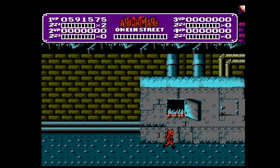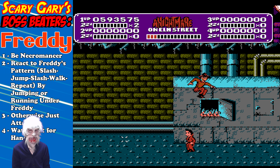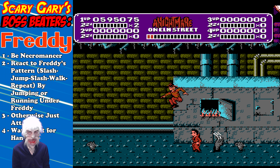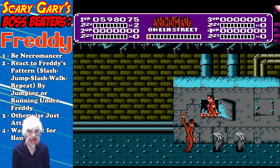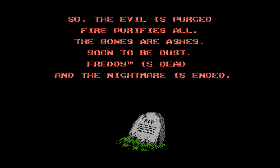Time for Freddy — Gary, take us home. Boss beaters! It's Freddy himself. Not too difficult after that last boss. Wanna be the Necromancer and react to his pattern. He does a slash, jump, slash when he touches down, then he walks — he repeats this process, so just attack him, jump over him, or go underneath him depending on what he's doing. Watch out for the hands — you can take him down with the sorcerer's attack. And just like that, you have beaten A Nightmare on Elm Street! Congratulations! The evil is purged, fire purifies all, the bones are ashes soon to be dust — he's dead and the nightmare is ended.